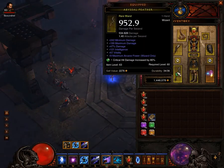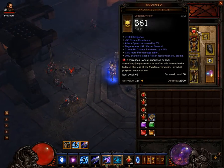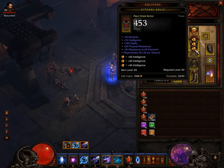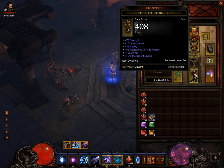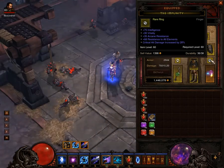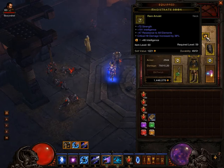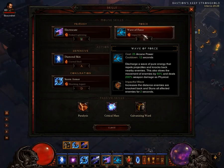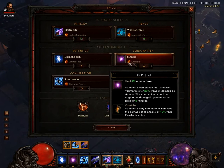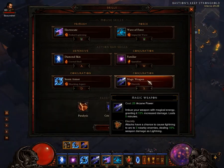My current gear includes a wand, ring, gloves, shoulders, Dandariel's Visage, some armor pieces, and a belt — all with some all-resistances. The most important thing to note is that you should have all-resistances on almost everything when playing a wizard. Even at 1000 all-res you won't be doing much DPS, but with high enough resistances you'll survive easily. The skills are: Electrocute with Fork, Wave of Force with Impactful Wave, Familiar with Spark Flint, Diamond Skin with Crystal Shell, Storm Armor with Shocking Aspect, Magic Weapon with Electrify. The key passive is Paralyze.